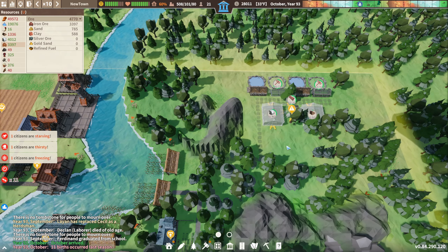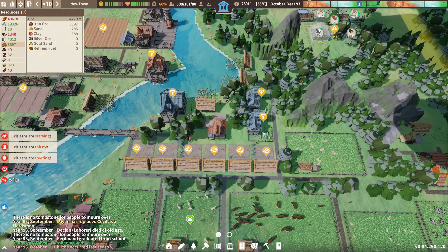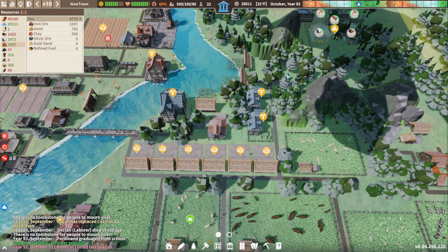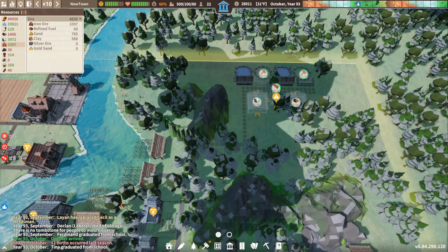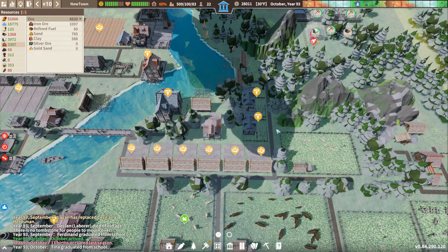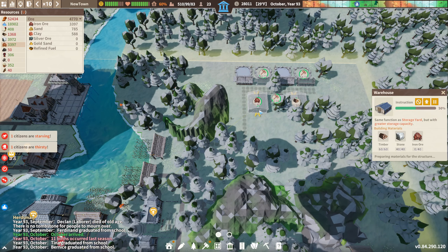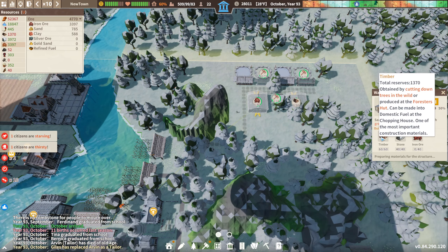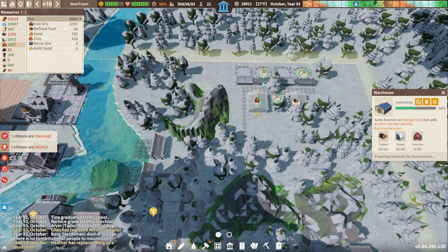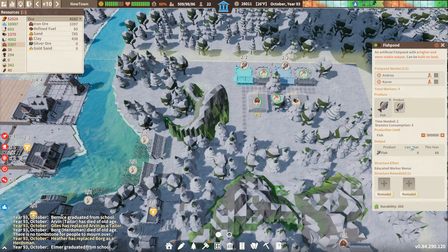Almost done with this — they're just running through the forest rather than following the road. Well, I guess the road's kind of convoluted, but it's still got to be faster. We've got stone, timber, and iron — that should be built relatively soon. Oh, that is not a lot of fish. Although we kind of built it partway through the year, so I can't judge it too much.